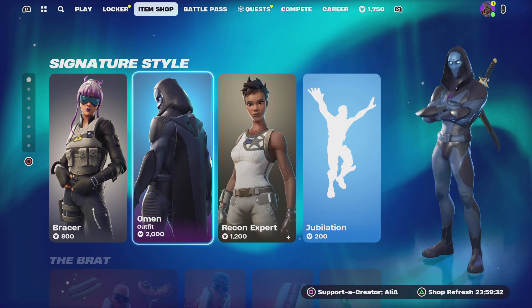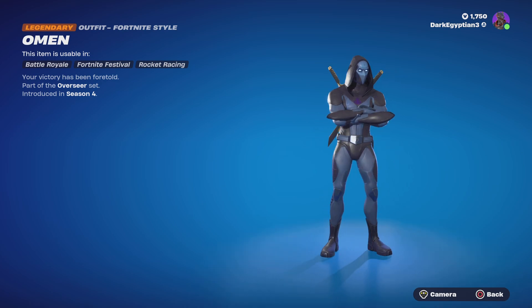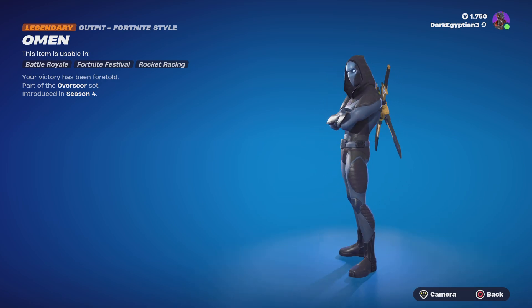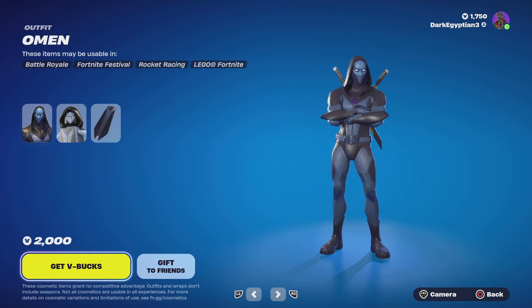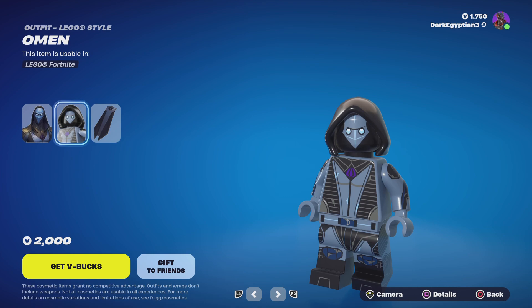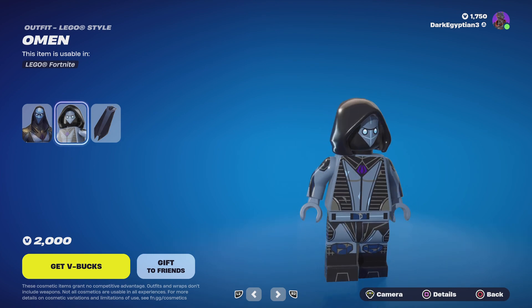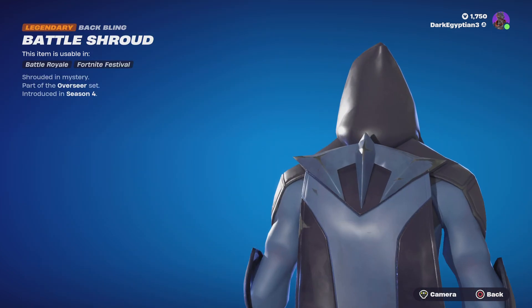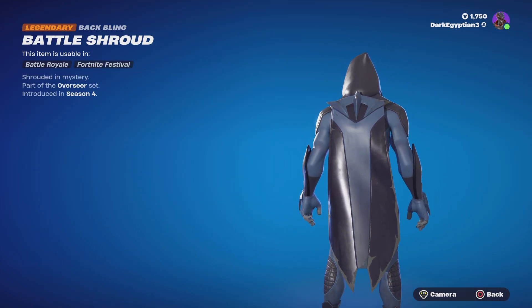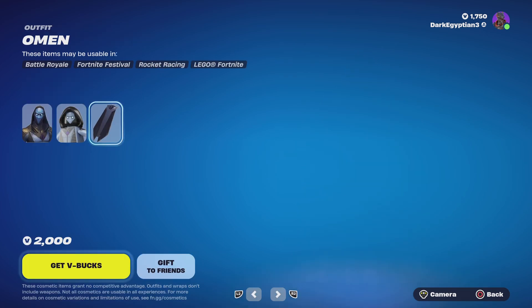Moving on to the return of the Omen skin — Legendary rarity, 'your victory has been foretold,' part of the Overseer set, first introduced in OG Season 4. We have the Lego style, and this is the first time I'm seeing the Omen Lego style — not gonna lie, I like it, it looks pretty cool. Moving on to the back bling, we have the Legendary Battle Shroud — shrouded in mystery, very very cool.